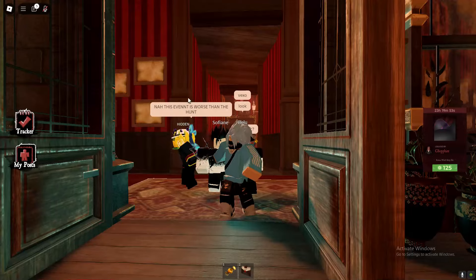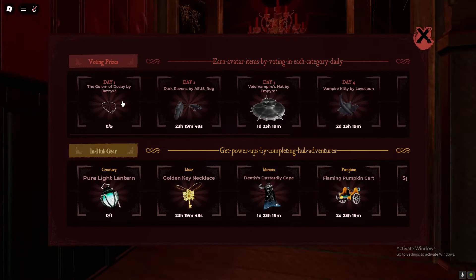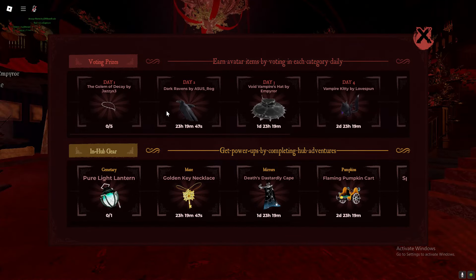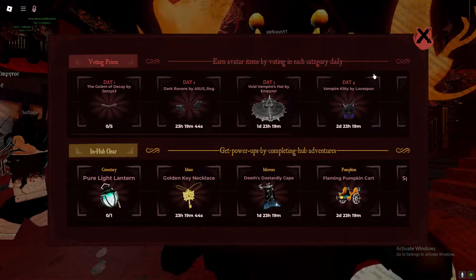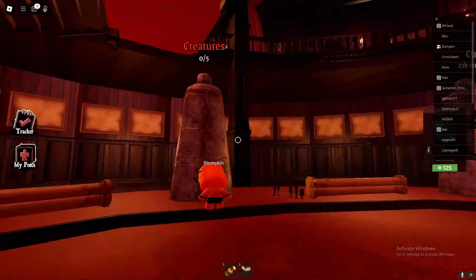This is how to get all of the items in The Haunt event. If you go to the tracker, we got a ton of voting prizes as you can obviously see. If you guys want to get all of these, I'm going to be showing you what you need to do.